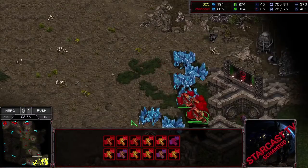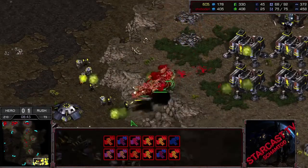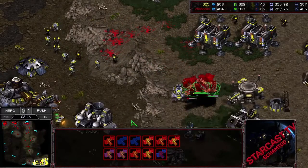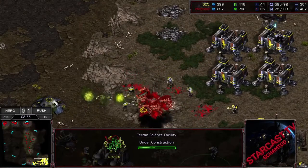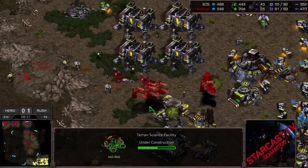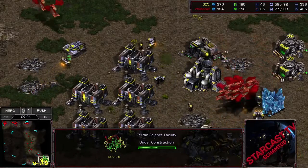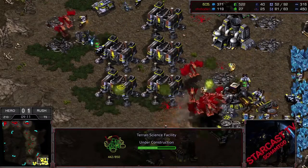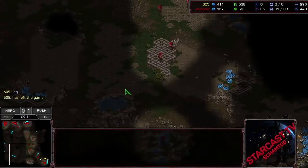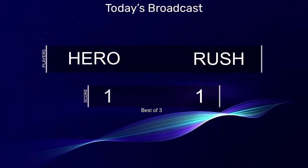So it looks like we might actually go for what's known as a Hanbang Timing — we get a couple Science Vessels and a Siege Tank to break the Zerg surge. Rush is taking a lot of damage on the Marine count, and Hero is absolutely on top of the production. There are no Missile Turrets over here — I don't know what Rush was prepared for, but it wasn't for this. More Mutas are filtering in. We don't have any Marines, no protection here. We're trying to get Missile Turrets down, but there are just way too many Mutas at this point. And that's game.